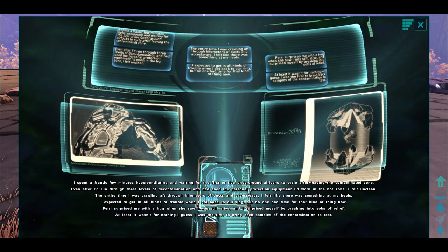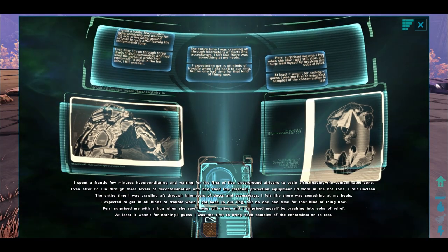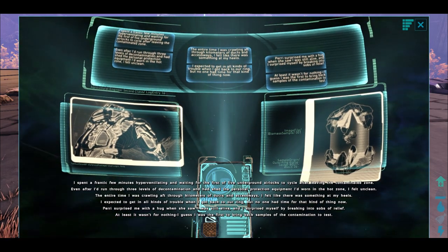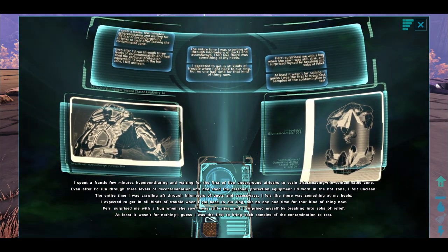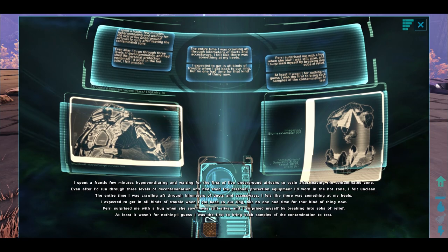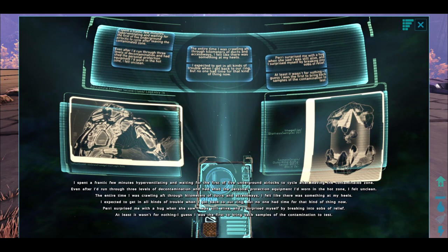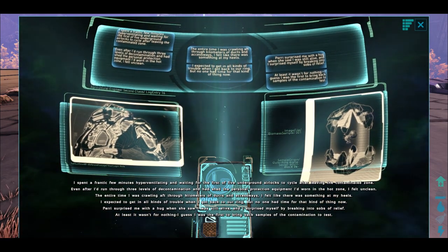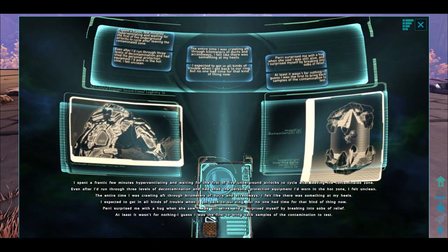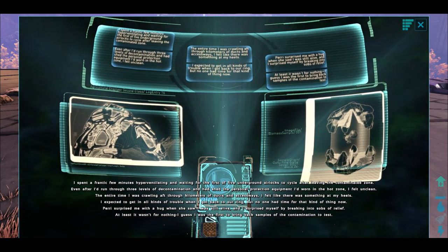I spent a frantic few minutes hyperventilating and waiting for the first of five underground airlocks to cycle after leaving the contaminated zone. Even after I'd run through three levels of decontamination and shed the personal protection equipment I'd worn in the hot zone, I felt unclean. The entire time I was crawling aft through kilometres of ducts and access ways, I felt like there was something at my heels. I expected to get in all kinds of trouble when I got back to our ring, but no one had time for that now. Perry surprised me with a hug when she saw I was still alive, and I surprised myself by breaking into sobs of relief. At least it wasn't for nothing — I was the first to bring back samples of the contamination to test.